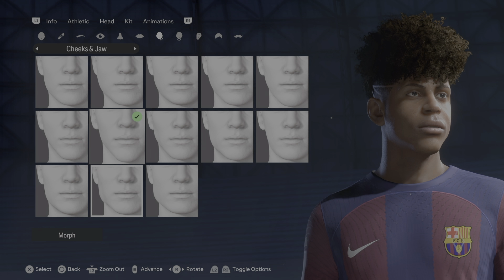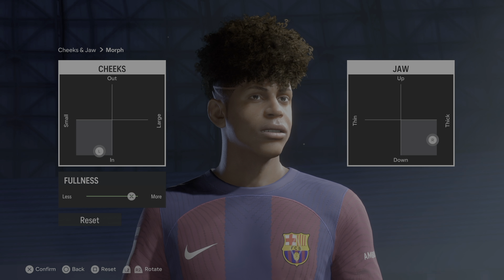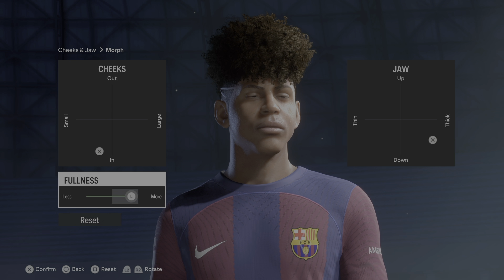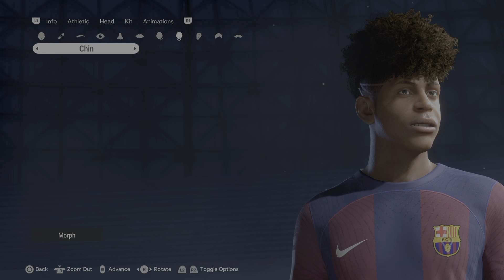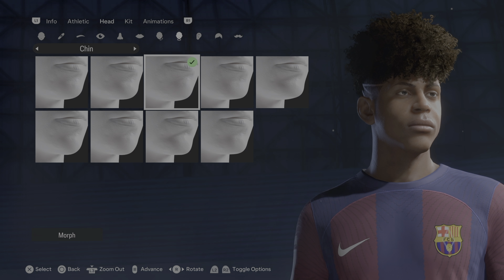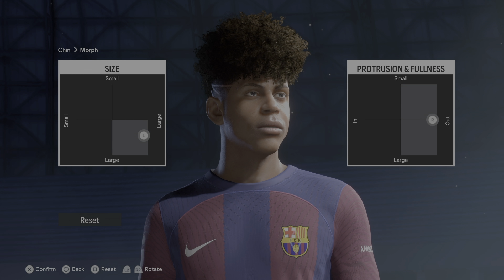Moving on to the cheeks and jaw — that would be the second row, second column. There's another update here; you can see the details. You're also going to want to adjust the fullness. The chin is the same as before — first row, third column — but there are changes to the morph; you can see the details right there.